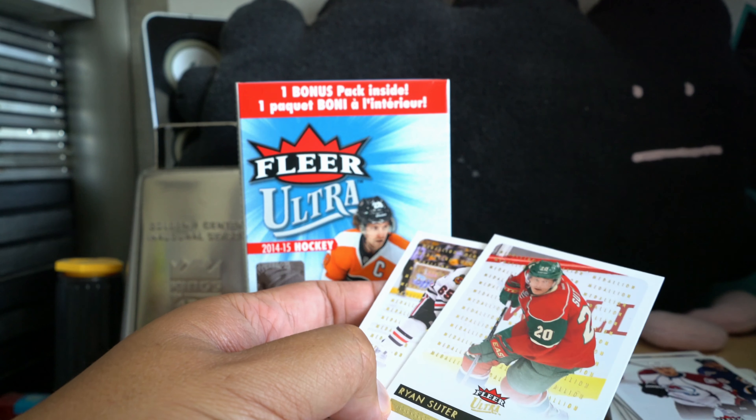In this blaster we're getting seven packs, so it's a decent amount for a blaster. I'd consider this sort of medium-low in terms of the product. We've got Stamkos, Fowler, Parise — so far just that one gold medallion and a ton of base cards. Jagr and Thornton in there too.